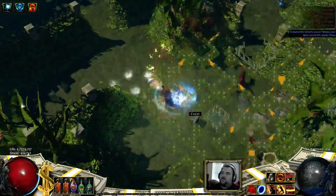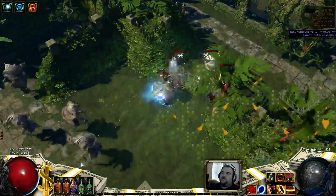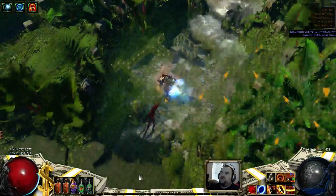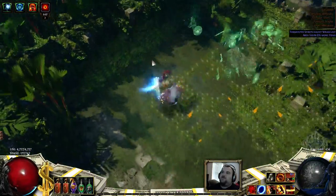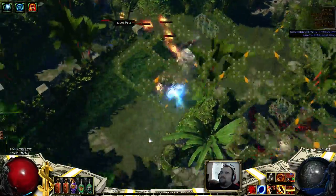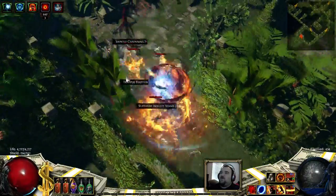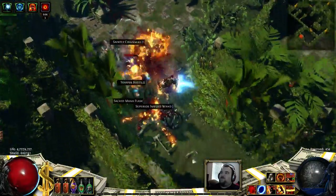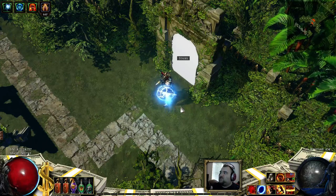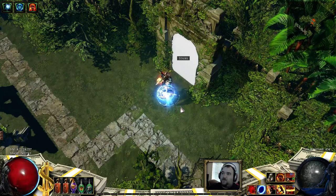Trying to actually clear this map is a huge headache. There are a lot of little inner rooms and outer rooms that have mobs, and it's pretty hard to clear everything efficiently. It's a tier 72 map, so it may be limiting your gateway into higher maps. You'll know you found the boss room when you see this arch and these stairs.